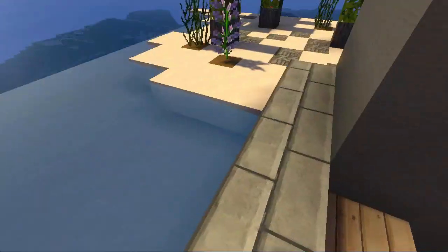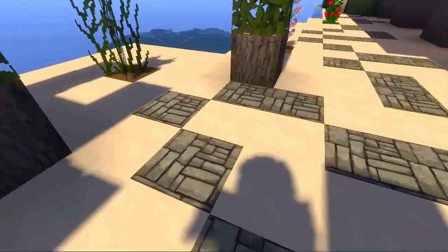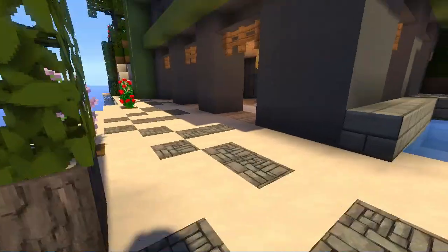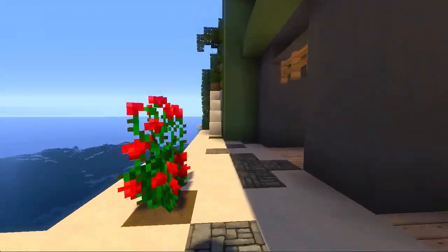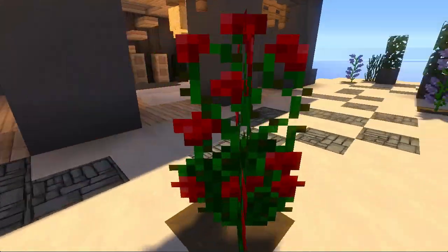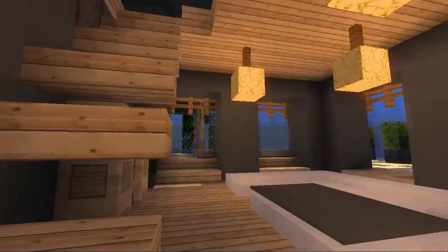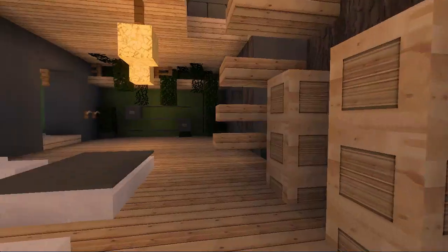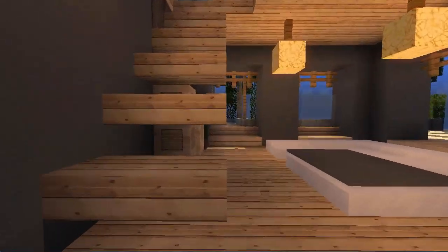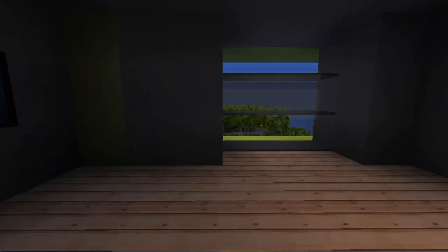This is a walkway out to the beach — very nice. I like the sand mixed in with that block there, that's pretty. This other thing looks a little random, but there's no way I can say anything about that because I am way more random than this. This is amazing.